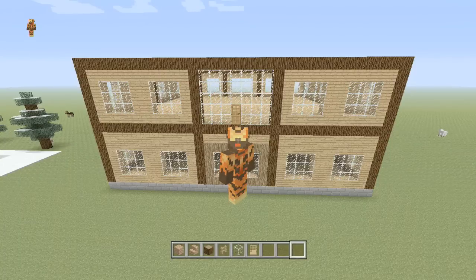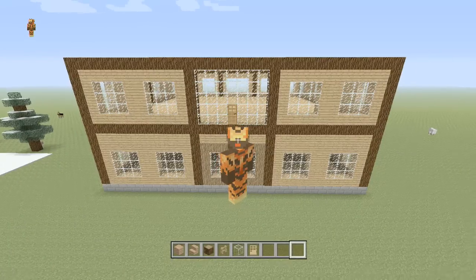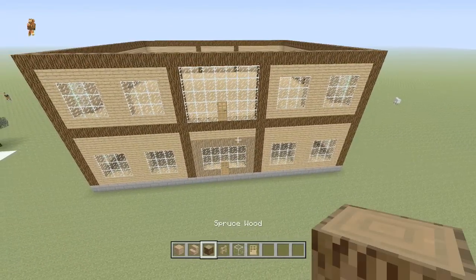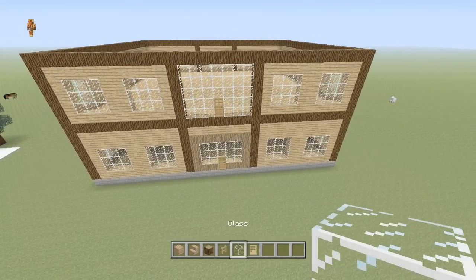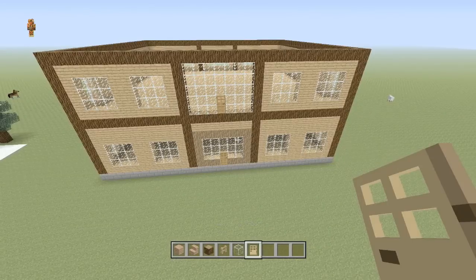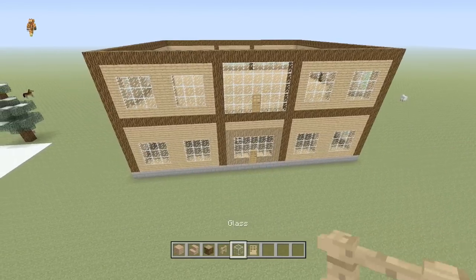In order to get started on part 2 of building the mansion you're going to need jungle wood planks, jungle wood stairs, spruce wood, fence, glass, and a door — and that should just about do it to help build this house.